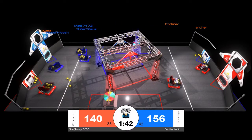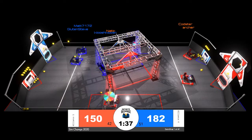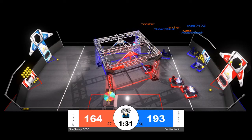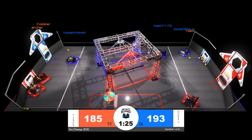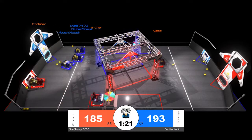Archer in red bumpers is in front of the target zone for the red alliance, picking up a few extra power cells from the blue alliance loading zone. That's going to slow down blue's scoring as the blue alliance robots cycle back to their loading zone. But now with some motion from Woosh Woosh, Gluten Steve, and Matt in blue bumpers, all of those scored red power cells fall back down onto the playing field floor.